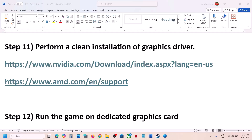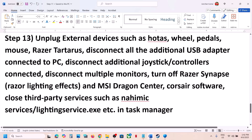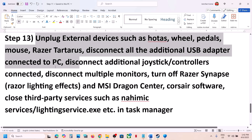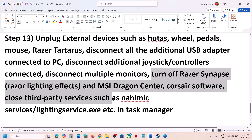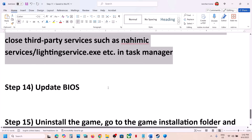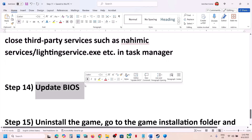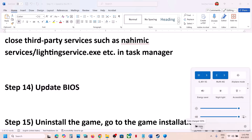If still not working, unplug all external devices — HOTAS, wheels, USB adapters, extra controllers — and disconnect any extra monitors. Try launching the game on a single monitor. Close any third-party services or applications you are not using. Also update your system BIOS: go to your system manufacturer's website, find your model, download the latest BIOS update. For laptops, ensure the battery is above 10% and the AC adapter is connected before updating.